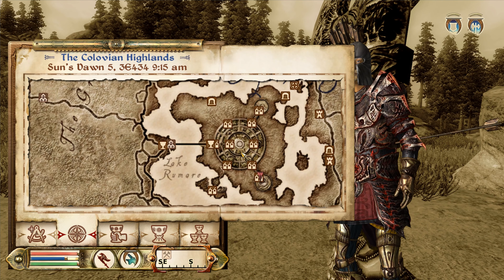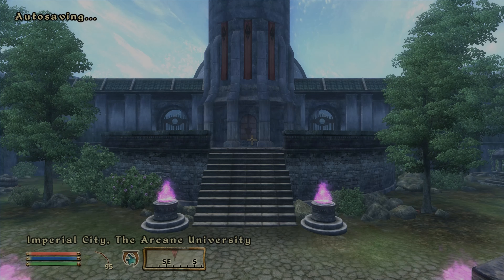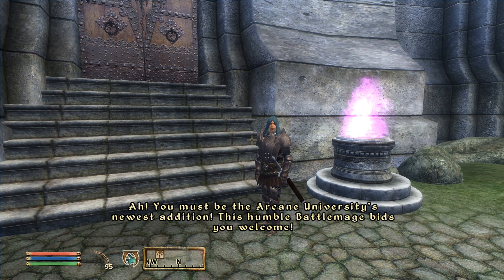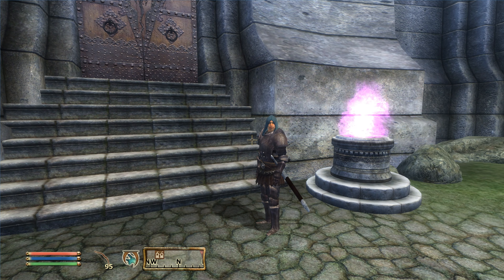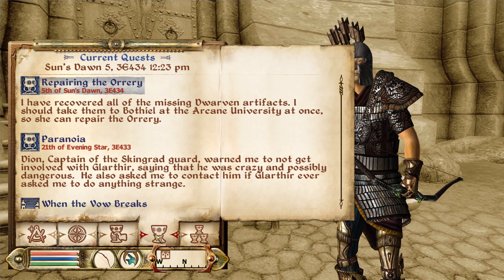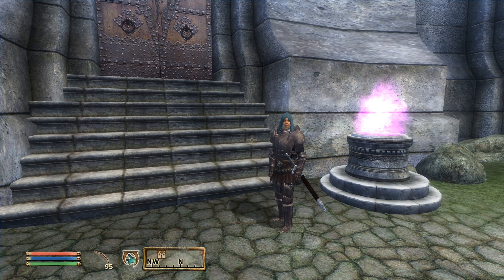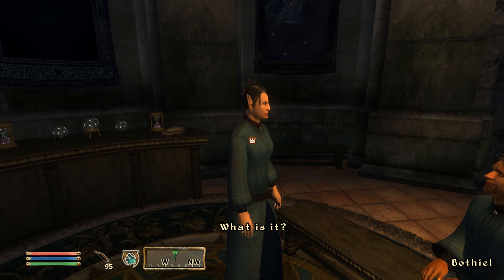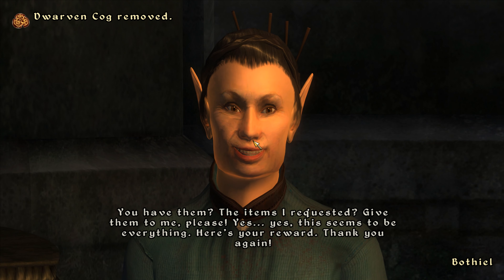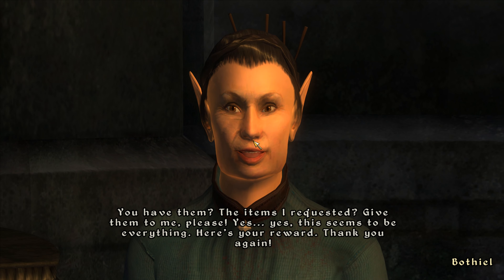The Imperial City — Kvatch — here we are. Arcane University, excellent. Oh, I have an arrow sticking in me, don't I. Ah, you must be the Arcane University's newest addition — this humble battle mage bids you welcome. You don't get into the office much, do you? I am the Archmage, am I not? Ah, Borthil, there you are. Good afternoon, darling — the items you requested. Give them to me, please. After that greeting? Yes, yes, this seems to be everything.